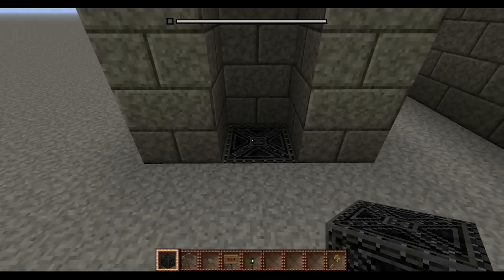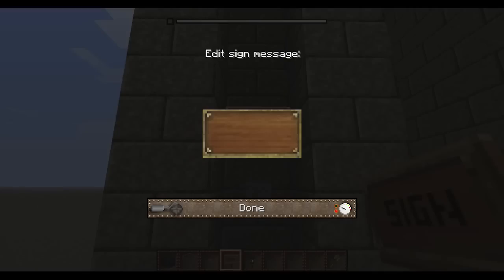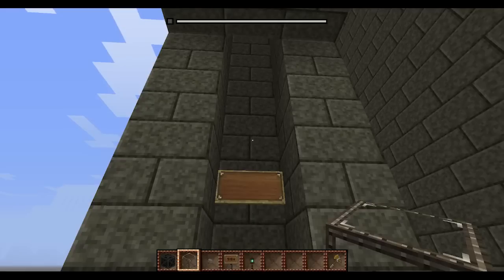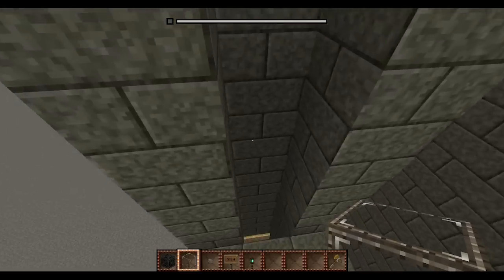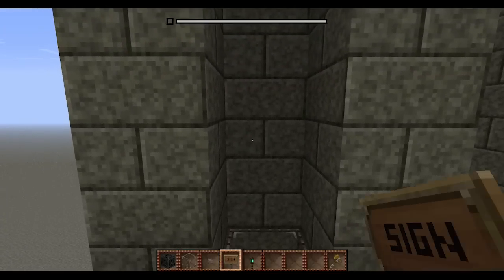First, you put an iron block at the bottom. Two blocks up, you put a button, and then you put a sign. It is required to put a sign above the button now. Then a block above it. You used to put glass, now you don't. Instead, on the floor that you have, you put a glass block — doesn't matter which floor it is.